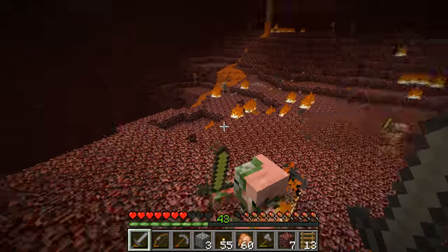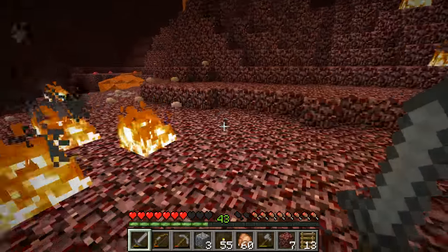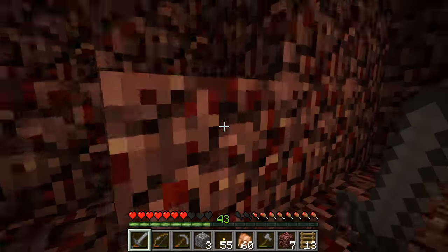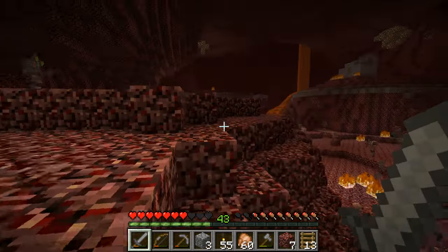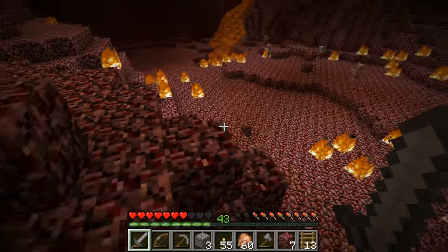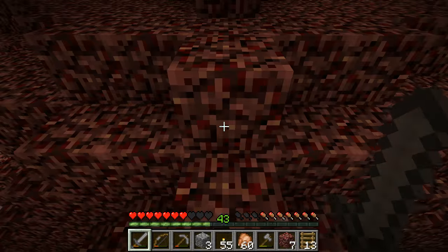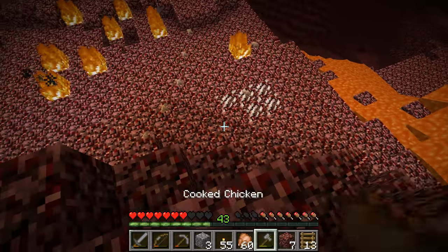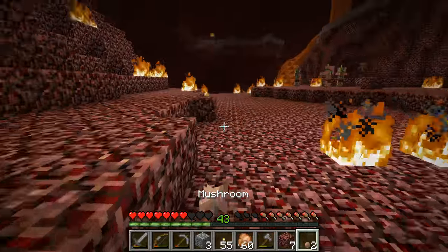I think it died somewhere around here. I hope the fire didn't burn the ghast tear — it's very useful for potion making, obviously it makes a potion of regeneration. I can't seem to find any drops; I can't find any gunpowder and I also can't find any ghast tears. They hide pretty well — they're pretty hard to discern from the netherrack around them. Looks like we got some mushrooms here, which we could potentially farm.